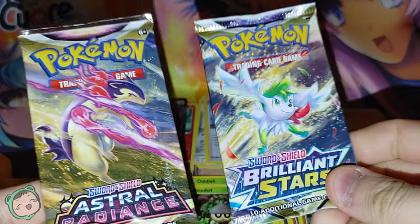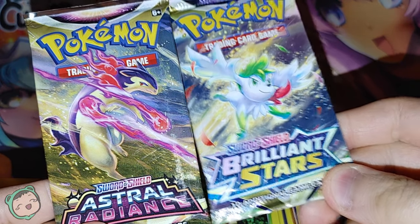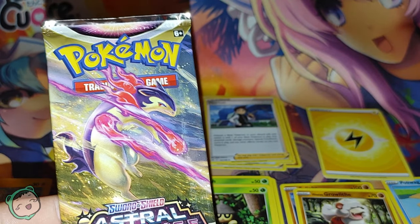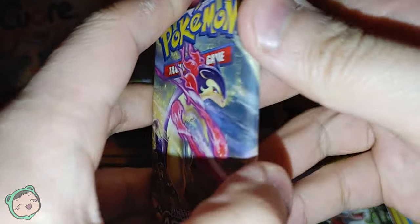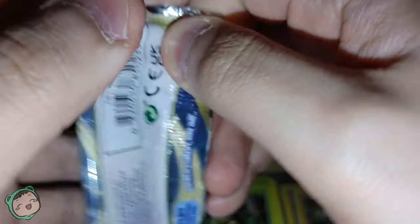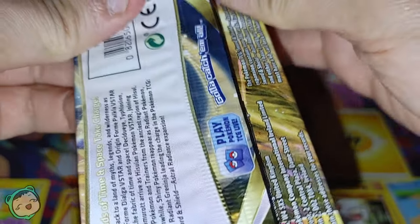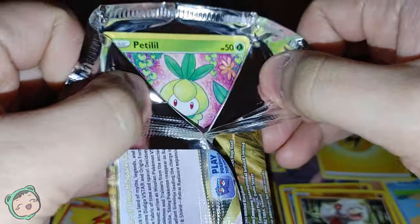We got two packs left — Astral Radiance and Brilliant Stars. I'll go with Astral Radiance first, alphabetically. The package says it was $20 new, but I got it on sale. Pretty neat stuff.